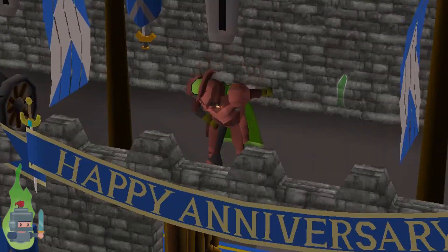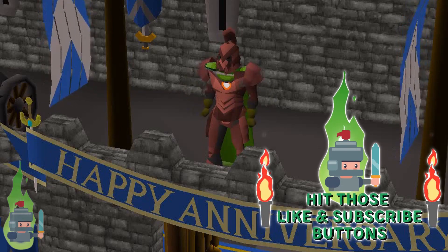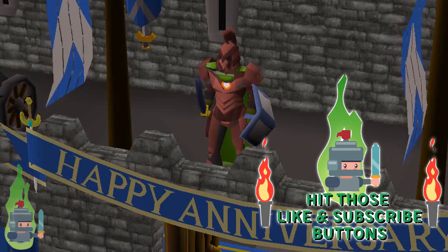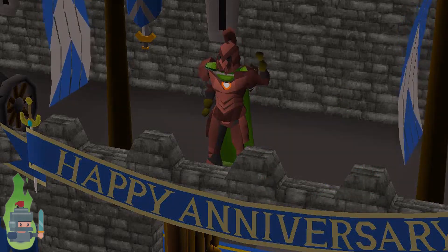Congratulations! The chest contains one gold ring, an emerald, and 450 coins — enjoy. If you have enjoyed this video and it has been at all helpful, please like, subscribe, share and leave a comment. I, the Lumbridge Knight, am at your service. Until the next time, fare thee well, brave adventurers.